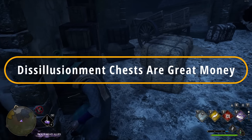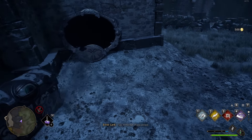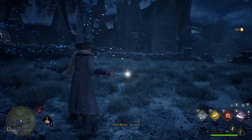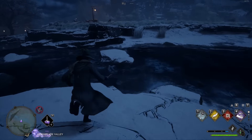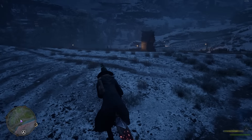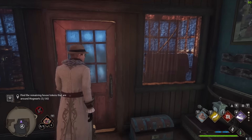Disillusionment chests are the white chests with an eye on top. Use your Disillusionment spell while out of the chest's eyesight, sneak up invisible, and open it. These net you 500 gold each, and there are a large number throughout Hogsmeade. This is particularly useful for funding broom upgrades — speak to Albie Weeks at the Quidditch shop — and when you have a level 3 broom, it makes you fly significantly faster and saves a lot of time.